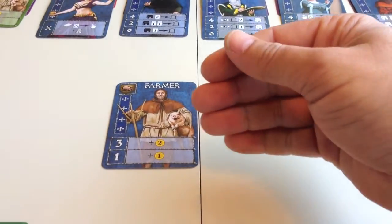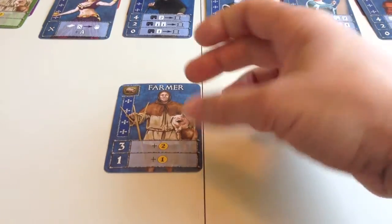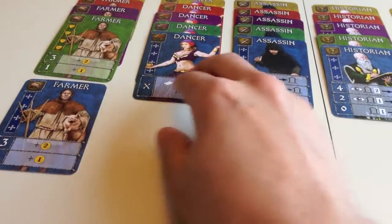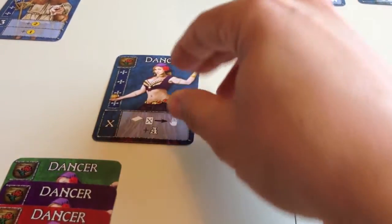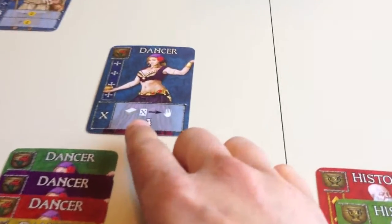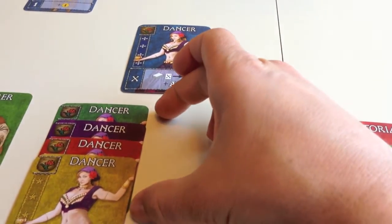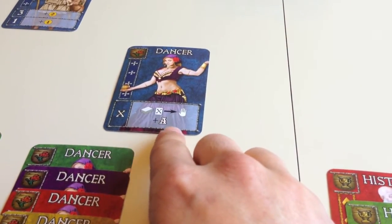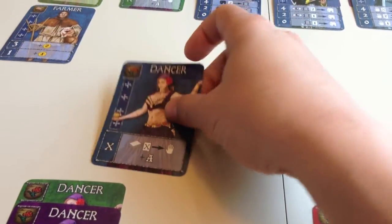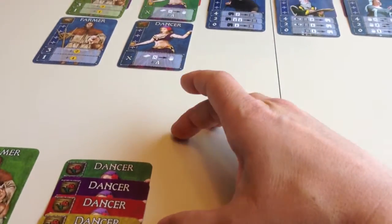One thing to note: you're always allowed to evaluate whatever row up to and including the one that you qualify for on a card, but you have to do everything that's on that specific row. The second type of card is the dancer, which is very easy to evaluate. You simply draw cards equal to the number of dancers you have inside your chapter. In this case I would draw four cards, and once you've done that you get another action — which is great. So the dancer pays for itself action-wise and you'll get three actions on that turn. There is no hand limit in this game, so you can go well beyond your initial hand of six.